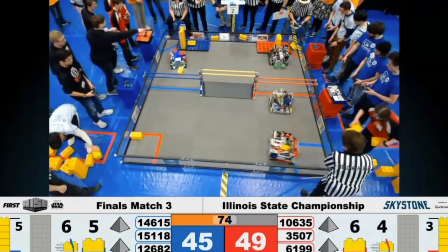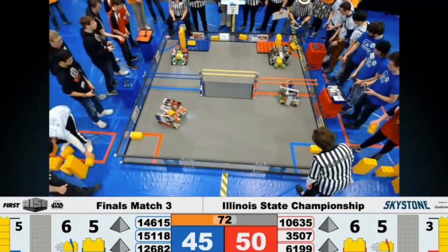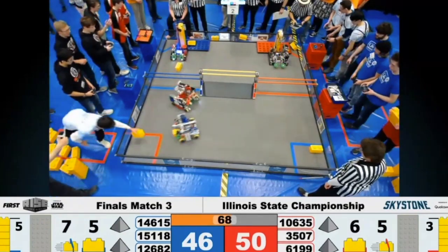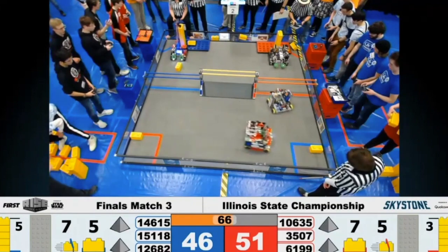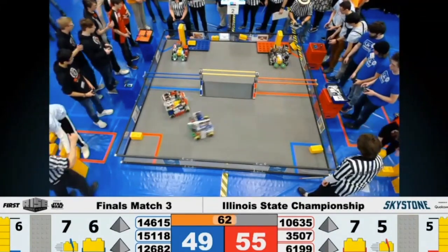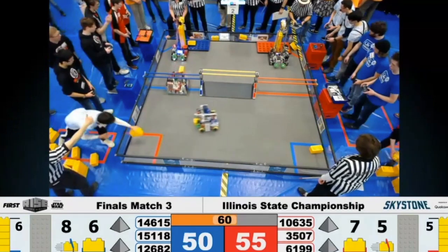Turbocharged does, though, have the lead for the Cooper Alliance when it comes to the Skyscraper so far. They are finishing Skyscraper level 6. Robotheosis just finishing off level 5. Over one minute remaining in the match, a very, very narrow Red Alliance lead, 55 to 50.